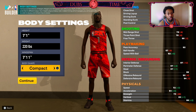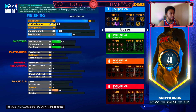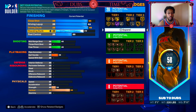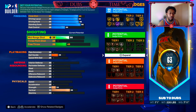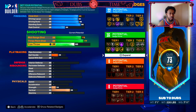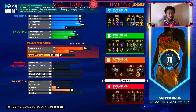Body shape we're going to go with compact. Close shot is going to be an 85, driving layup is going to be an 84, driving dunk is going to be an 86, standing dunk is going to be a 90, and then we're going to leave post control alone. Mid range is going to be a 73, three pointer is going to be a 77, free throw is going to be a 62, pass accuracy is going to be a 76, ball handle is going to be a 50, and speed of ball is going to be a 50.